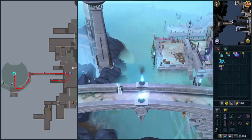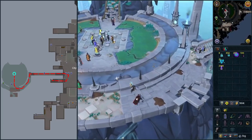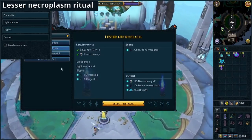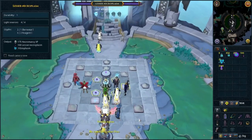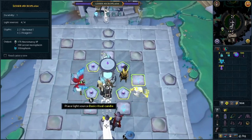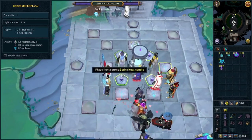We are making our weak necroplasm into lesser necroplasm by doing our ritual. Place the focus, select lesser necroplasm, then select ritual and follow the UI instructions. One elemental glyph on a cliff, two regent glyphs on the cliffs. Prepare glyphs by right-clicking them, or add candles if you haven't. Start the ritual when everything is ready.